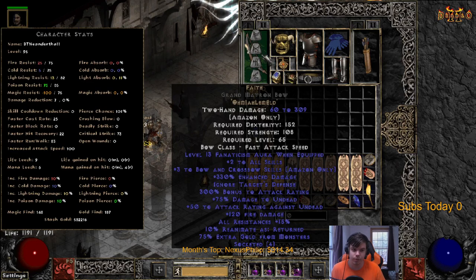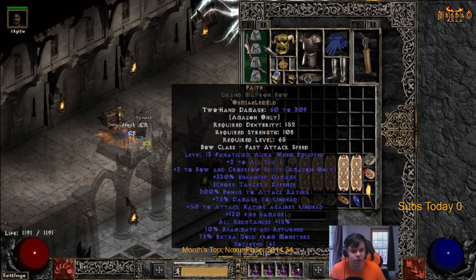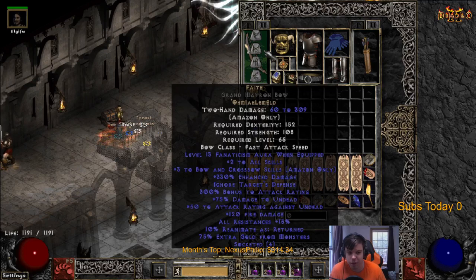Try to hit max breakpoint - you can do a little research yourself. That's important for the Bowazon, because the plus skills in Path of Diablo actually gives you some flat damage - we'll talk about that a little bit later.